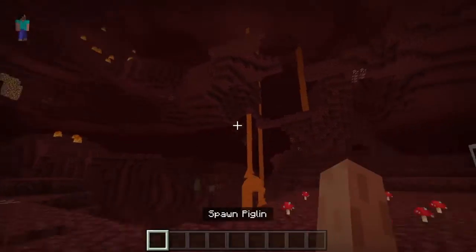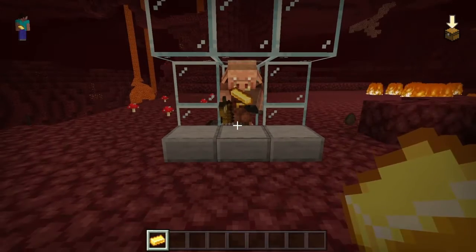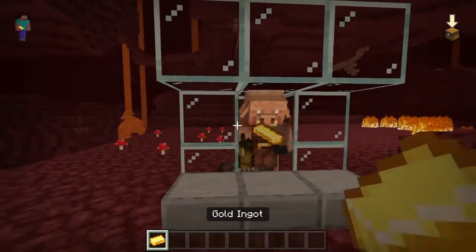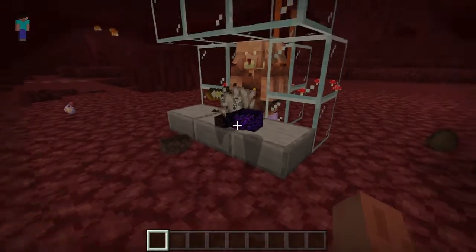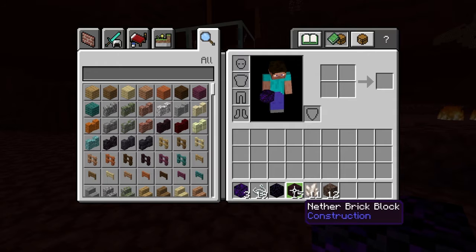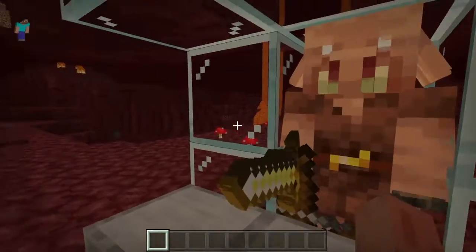How piglins work is that when you give them gold, they're gonna barter with you. When you give them gold, it takes ten seconds for them to give you an item, and it's pretty random what they can give you. Like, I have crying obsidian, string, obsidian, nether brick blocks, quartz, and soul sand — that's pretty random, and they can come in crazy amounts too. But what we want from them is soul speed, so this is a pretty efficient way to get soul speed.